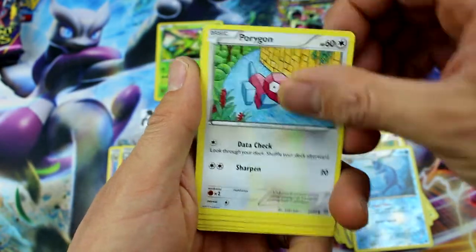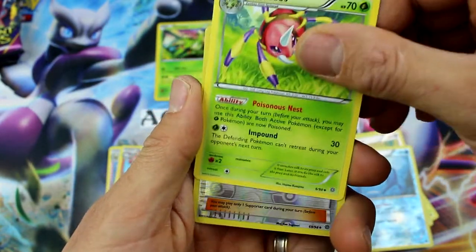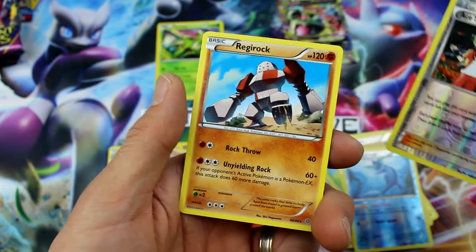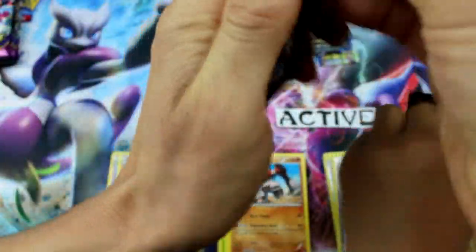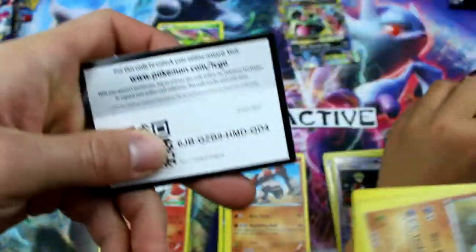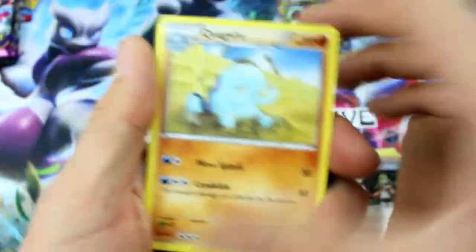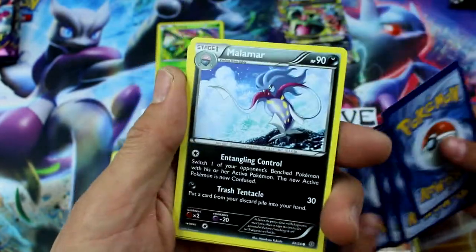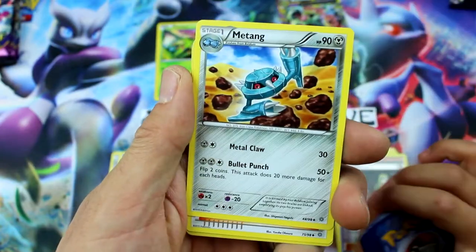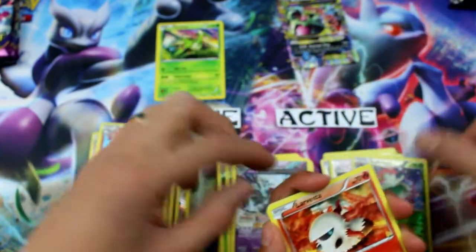Larvesta, Porygon, Slugma, Ace Trainer, Ariados, Ace Trainer Reverse Holo, and Regirock. Let's keep these going — another good card. They used some serious glue on these packs. Goomy, Meowth — we've seen these cards a thousand times. Malamar, Eco Arm, Metang, Hex Maniac, Bellossom Reverse Holo, and Golurk — Ancient Traits.